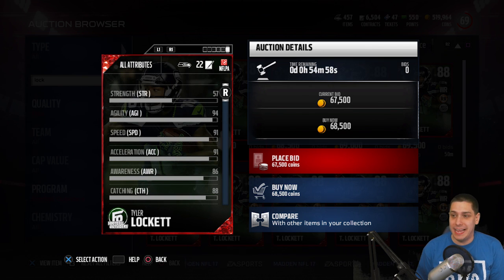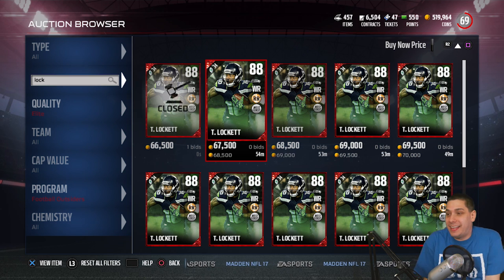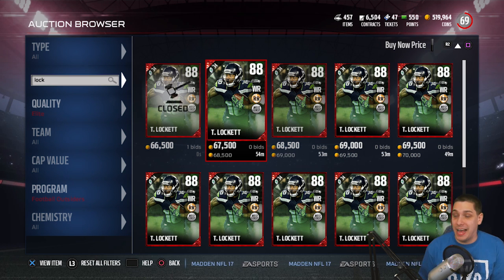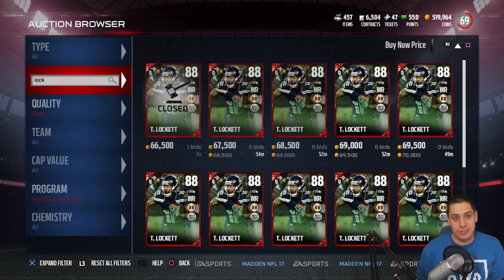Tyler Lockett has been known as one of the fastest receivers in the game since he came into the league. So 91 speed just isn't enough. Give him 93 speed with good acceleration, or give him 91 speed but 96 acceleration — do something really nice with the card and you'd see it priced around 150,000 coins. As it is, he's not particularly better than a Chris Conley, so I just don't think that card is all that great.